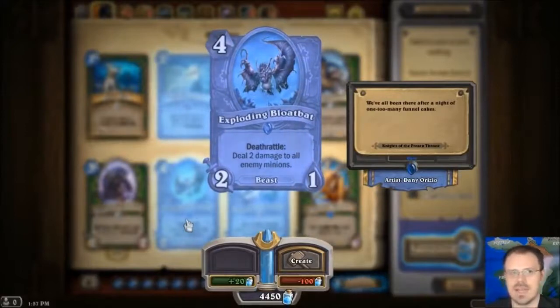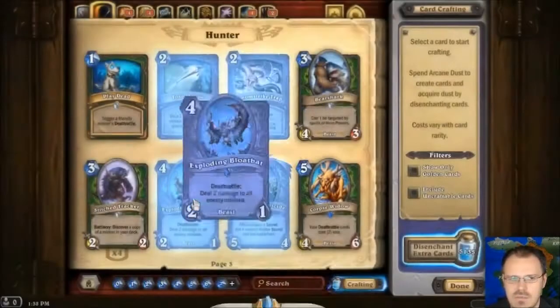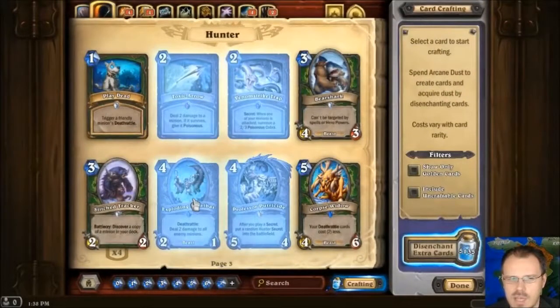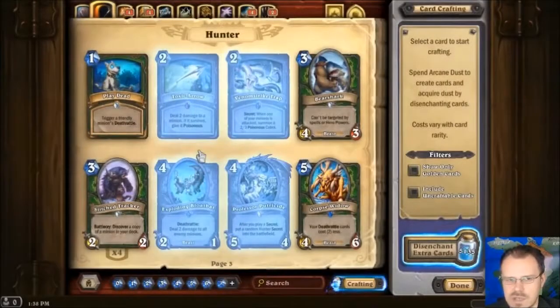Exploding Bloat Bat — that is an expensive bat. It's a 2-1 for 4 with Deathrattle: deal 2 damage to all enemy minions. That's a cool power, and I can see some value to that for control. He's so — his stats are nothing for the cost, it's just that power. And you can't necessarily trigger that power immediately when you want to. But he has potential anyway.